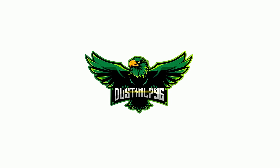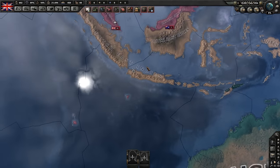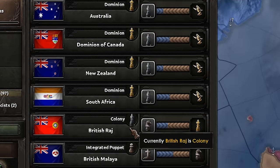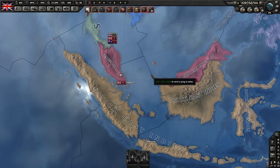Before we start talking about ways to lower the autonomy, you need to know the levels, because the higher the level, the more political power and building costs it's going to take to actually annex them. You can find this by going to your political tab and then manage subjects. The list goes: dominion, colony, puppet, integrated puppet, and then annexed. The higher they are on the list, the more difficult it is; the lower, the easier.